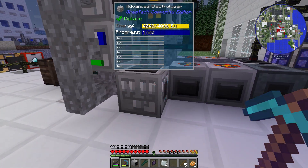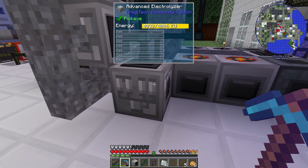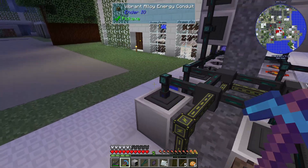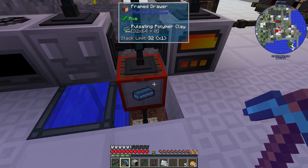I also needed the electrolyzer — it wasn't quite strong enough, so I put in an advanced electrolyzer instead of the basic one. That's giving me a positive return on clay and I actually have a full drawer of clay now.